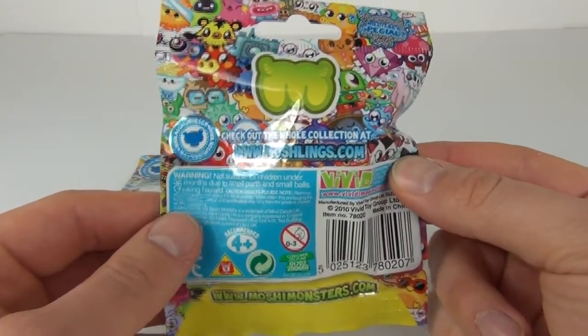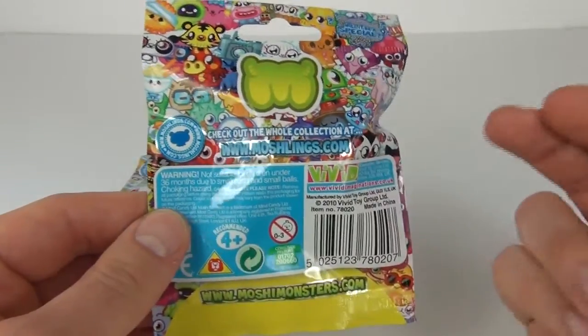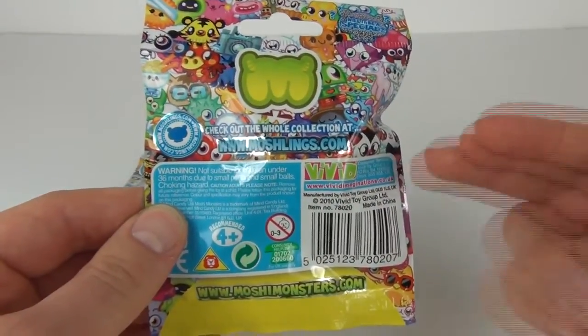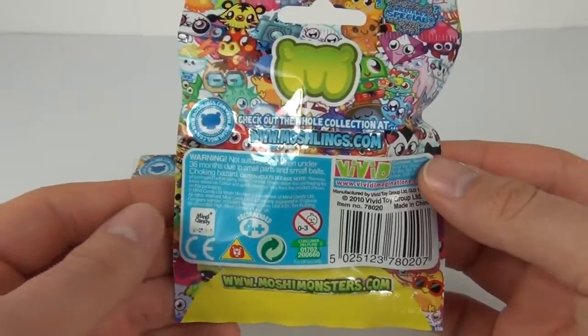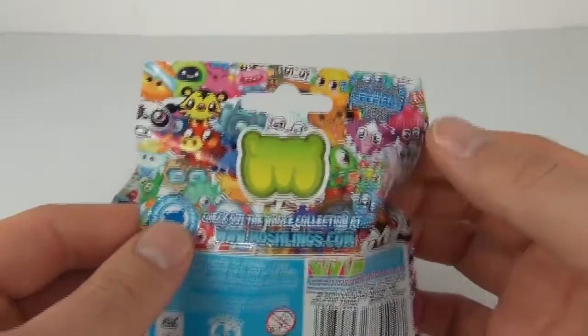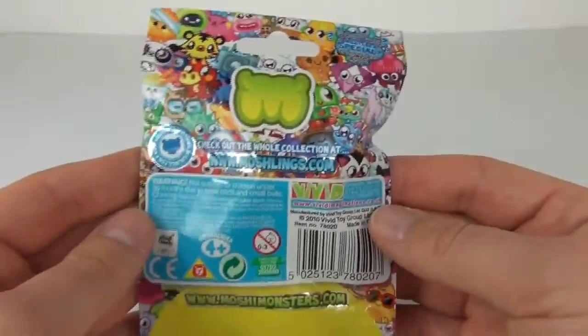These cover series one, two, and three — I don't think they cover series four, just one, two, and three. So this is a good way to get some of the Moshi Monsters or Moshlings that you are missing from your collections from the early waves, and of course you can get specials in these as well.